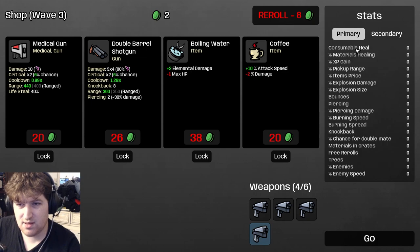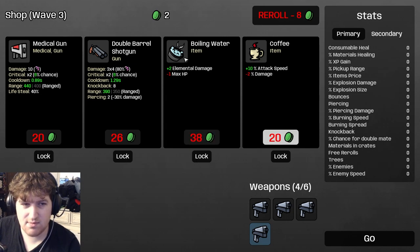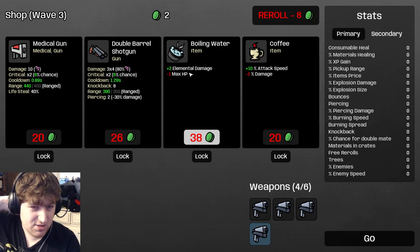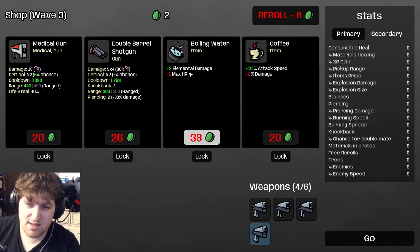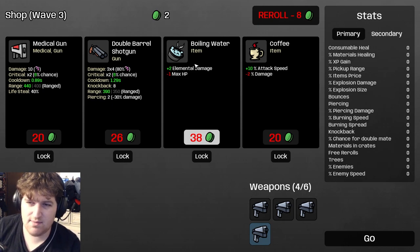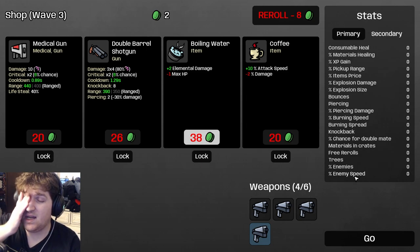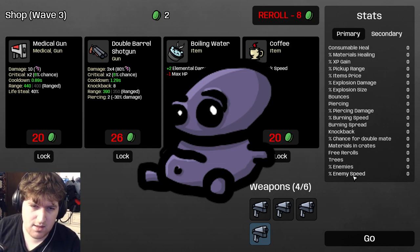Secondary stats are mostly self-explanatory. Consumable heals is another way to heal with food drops and pairs well with trees. Regarding trees: if you see a tree in the shop, either lock it or buy it — it is the best item in the game for every single character. It's the only item I'll tell you to always buy no matter what: no downside, chance to drop chests with items, drops healing food, drops extra materials. Lowering enemy speed is very good; raising enemy speed — like Alien Baby giving plus 8% enemy speed — is a good way to lose. I've seen so many posts where people wonder why they lost, and there's an Alien Baby in their inventory.